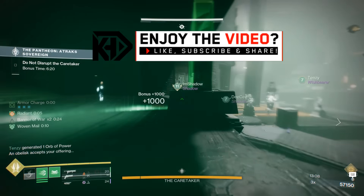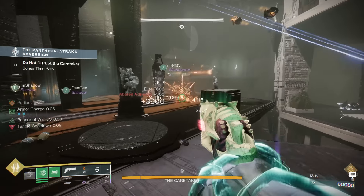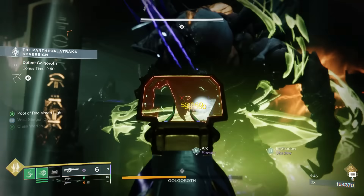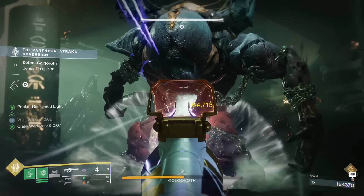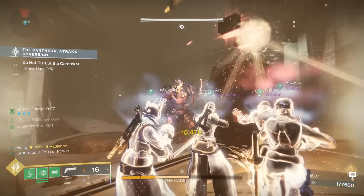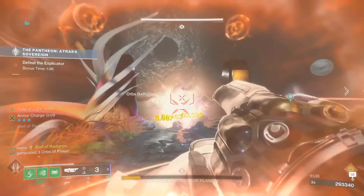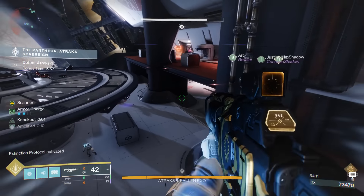So what the heck is Pantheon? Well, it's a raid challenge. When you load this activity up, you're going to have to complete four different raid encounters from across four different raids. The first one is Golgoroth from King's Fall. The next one is Caretaker from Vow of the Disciple. After that, it's going to be the Planetarium guy from Root of Nightmares. And then it's going to end with Atrax from the Deep Stone Crypt.